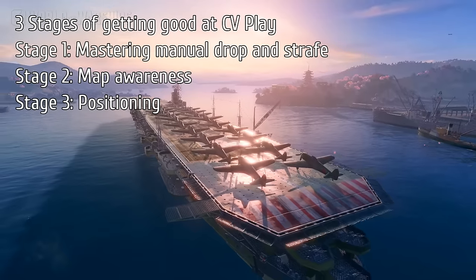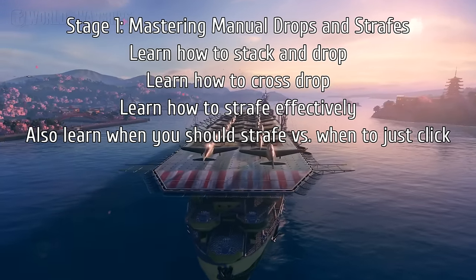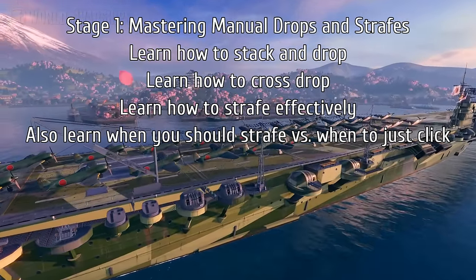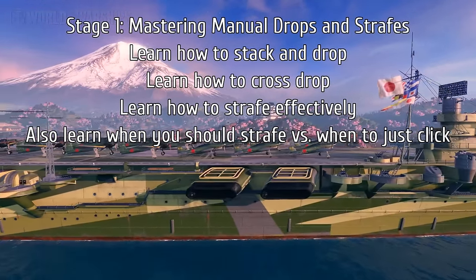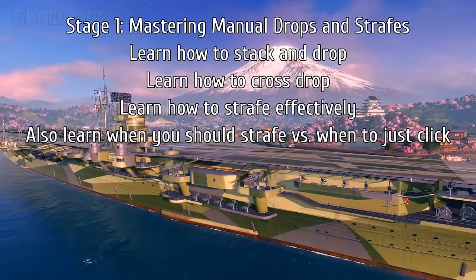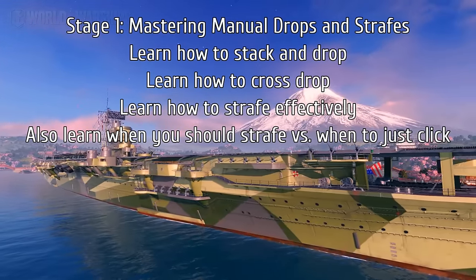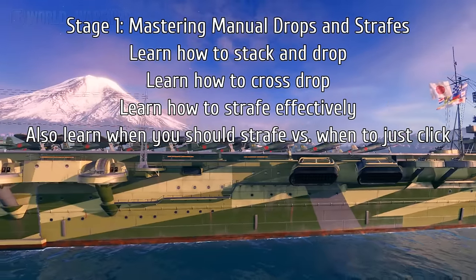Starting with stage one, you have to master how to drop with torpedo bombers and dive bombers, and how to strafe. With torpedo bombers, learn how to stack and drop, and how to cross drop. With dive bombers, learn to stack and drop, and drop one at a time for damage over time. With fighters, learn to strafe effectively but also know when to strafe versus when to just click. For full details on these mechanics, check out Captain's Academy episodes 21 and 23.